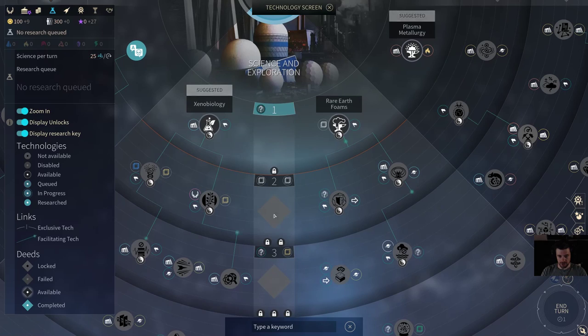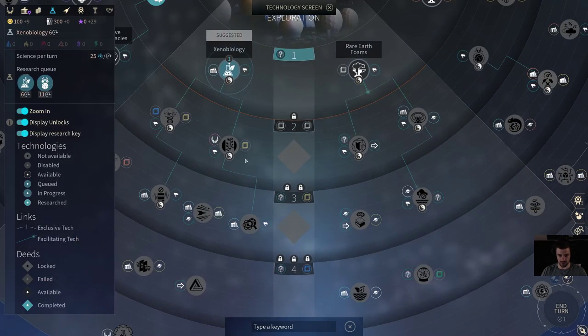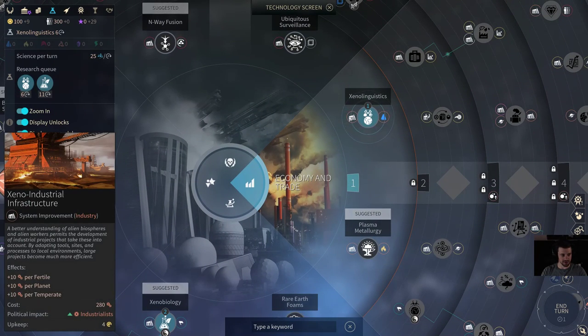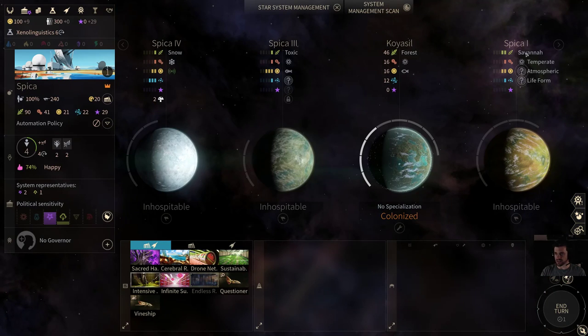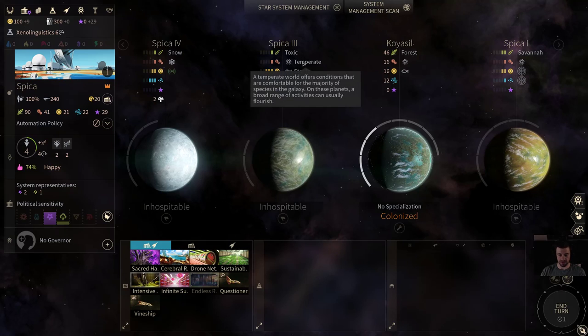We don't have access to the Curiosity tech yet. We're going to definitely start with Xenolinguistics, then go to public-private partnerships. Xenolinguistics we do first because you get this huge industry bonus on fertile planet temperates — that's all three for our forest — so that's plus 30 industry. Then the same building for science with Xenobiology gives plus 30 science magnified with every other planet we control. We'll have the Savannah as our next one for plus 20 of each, plus 10 for snow, and plus 20 for the toxic since it's also a temperate.